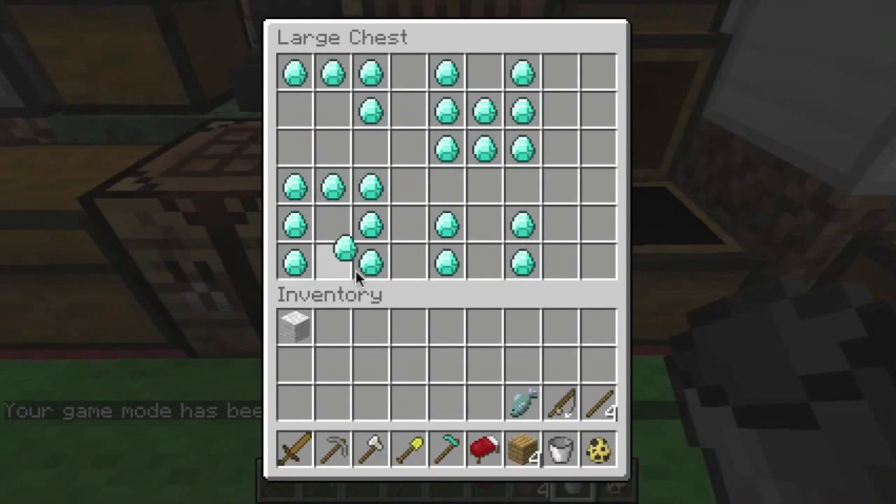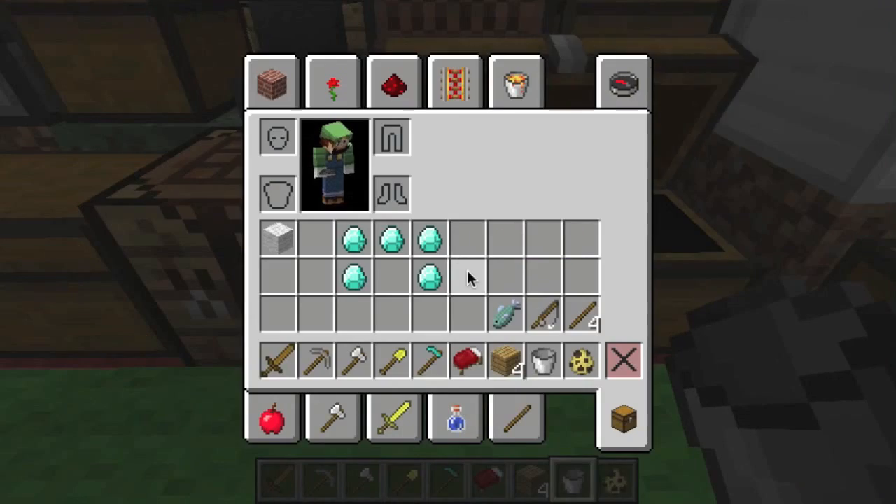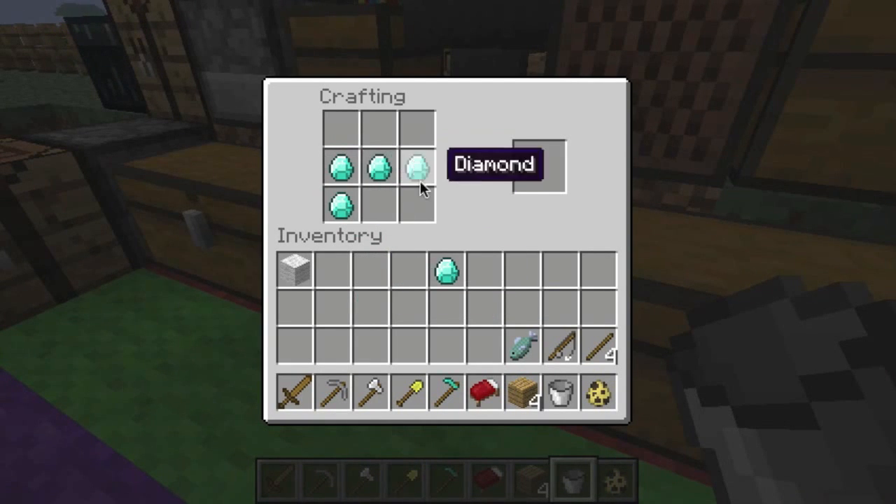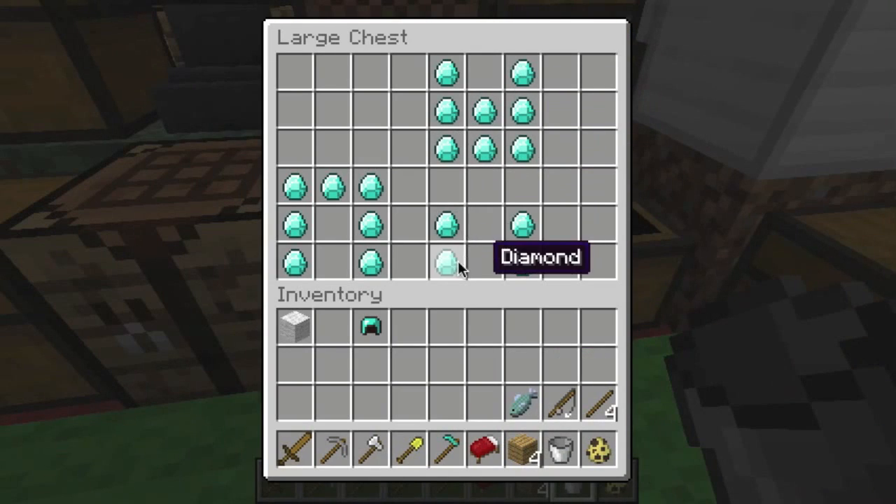This is armor. I don't think you're going to have enough diamonds to make a full diamond armor set, but diamond armor is pretty sweet. This is your diamond helmet, diamond chest plate, leggings, and feet.